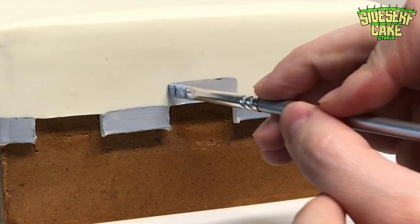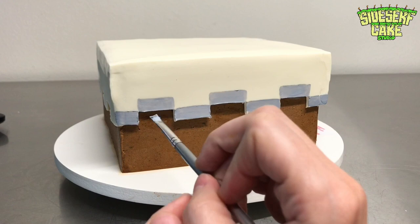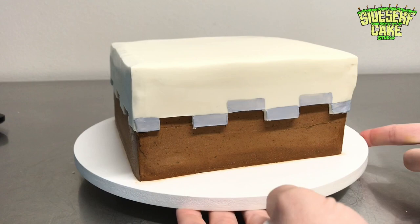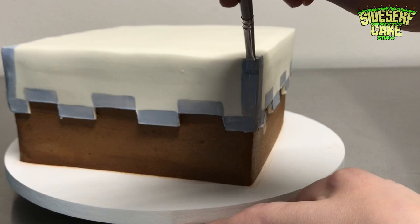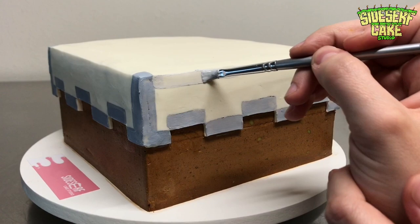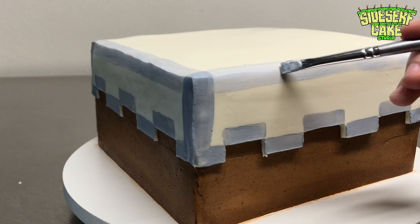Rather than cutting out a ridiculous amount of tiny rectangles and squares, I opted to paint them. I'm using gel food color mixed with a very strong alcohol or extract — I use Everclear. The Everclear evaporates so you don't taste it at all, but it's a great way to smooth out your food color and paint easily. I paint four rectangles at the bottom gray, and then diagonal to those rectangles I add another rectangle, so it's kind of like a checkerboard. Each of the corners of this cake are also painted gray, going up the sides with a little square on each of the top corners. Then I go in and add a lighter gray border across the top from corner to corner — two subtle shades of gray.